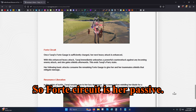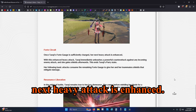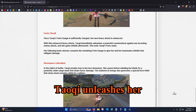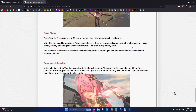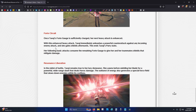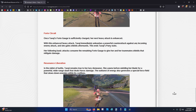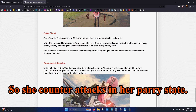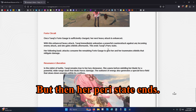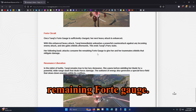Her Forte Circuit is her passive. When the gauge is fully charged, her next heavy attack is enhanced — Tao Chi unleashes a powerful counter-attack. She ends the parry state after the counter, won't take damage from that one attack, and her normal attack consumes the remaining Forte gauge.